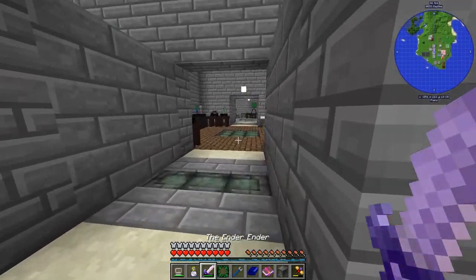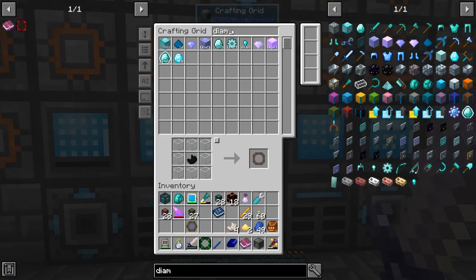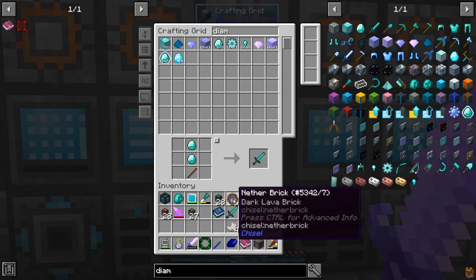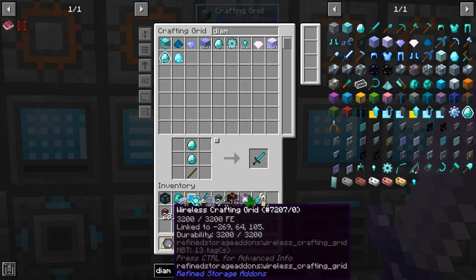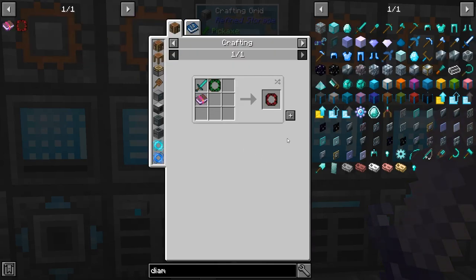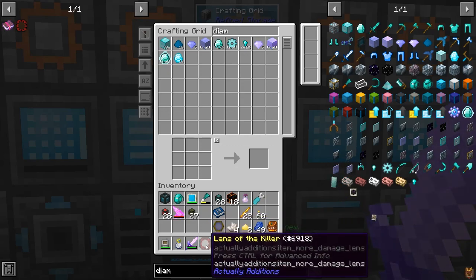Now I need a Diamond Sword. I also upgraded my Danknail to a Diamond version — holds more dirt for me when I'm building stuff and managing platforms. Wasn't that important, but I wanted it. There we go — Lens of the Killer!